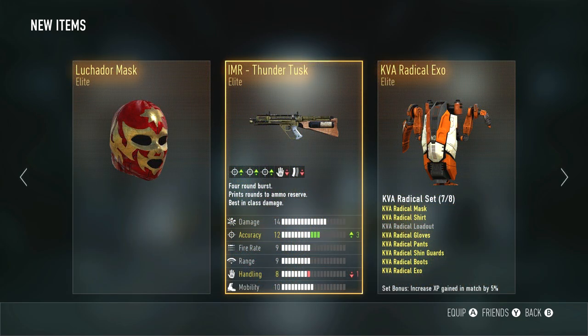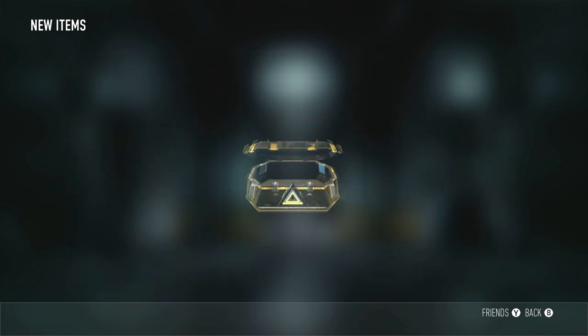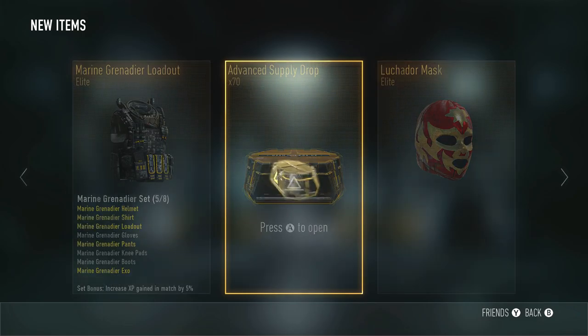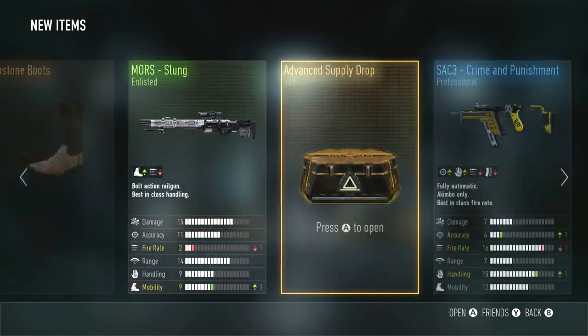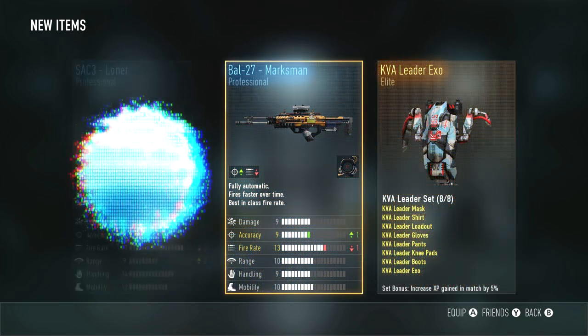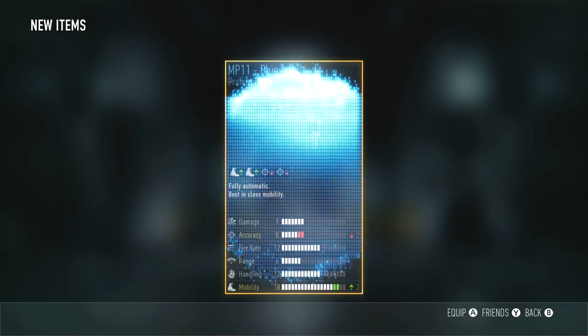Thunder Tusk is good. Luchador Mask is also very cool — that was one of the new pieces of gear added last week, I believe. My heart's beating because I really want this to happen. We'll just keep going along here, so if you see something cool, make sure to leave it down below. We'll stop if we see something very important, like a Legendary Piece of Gear.